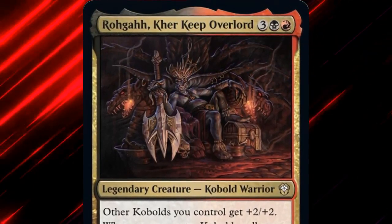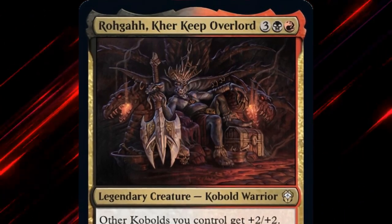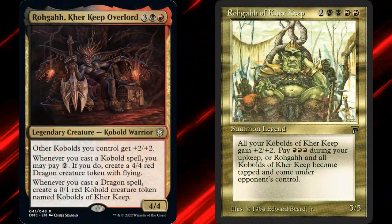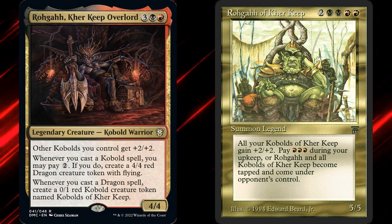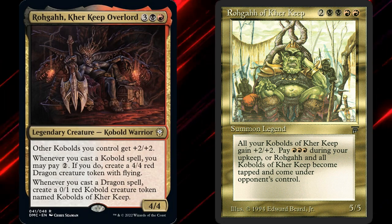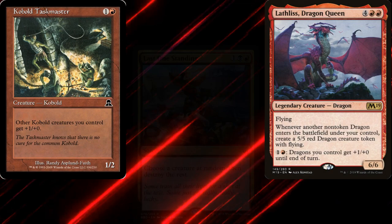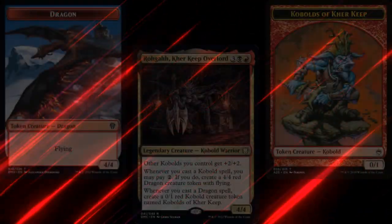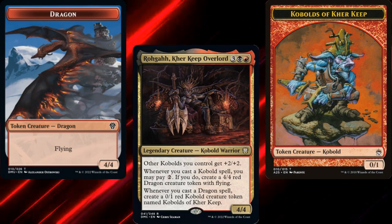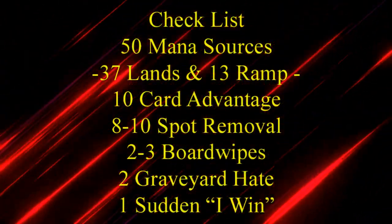Rogah Carekeep Overlord is one of the cards printed as both an update and homage to the original Legends cards — in this case, it's Rogah of Carekeep. I wanted to include him in this deck, but since he's $80 and the deck only has a $100 budget, that wasn't possible. So what are we looking for? We want kobolds, dragons, and shenanigans — we are in Rakdos, after all. We want to make lots of dragon tokens from Rogah, and having tokens pumped up by Rogah's anthem ability is also pretty nice.